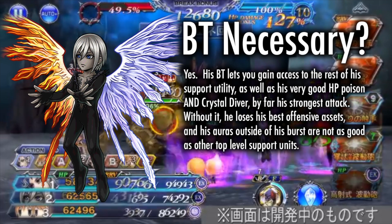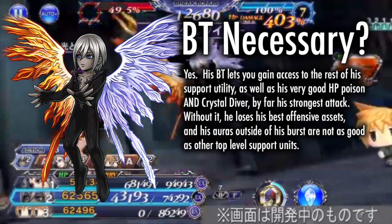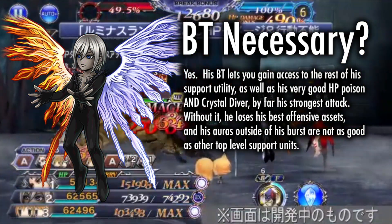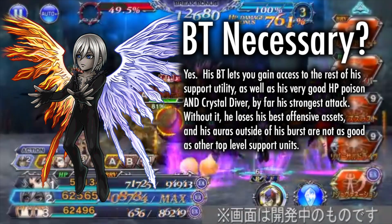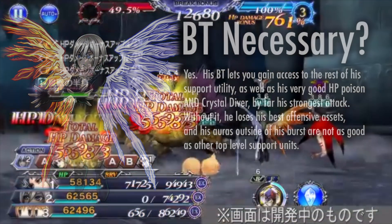Is Celtius' BT necessary? Yes. His BT gives you access to the rest of his supports, as well as his very good paralysis HP poison and Crystal Diver — by far his strongest attack. Without the burst, he loses his best offensive assets, and his tools outside of his BT aren't as good as other great support units we already have in the game.